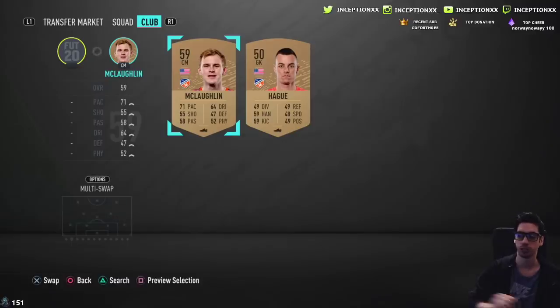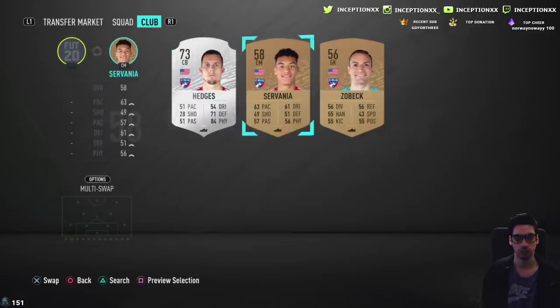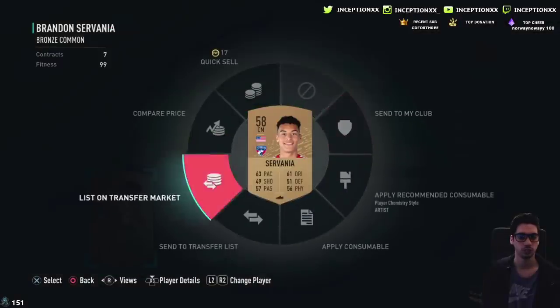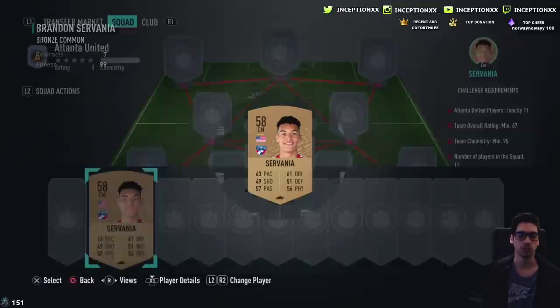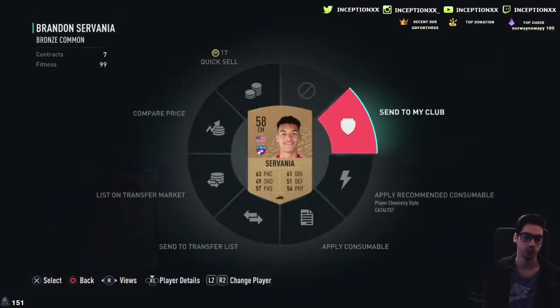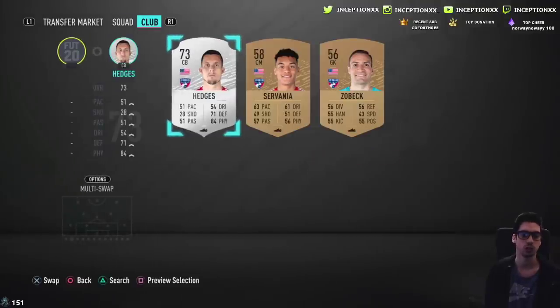For me personally, I'm probably going to sell these cards. FC Dallas — I think each one of these guys are sellable. So let's see how much they cost now. I think it's mostly the silvers because it requires a certain team rating. So this is a 58 — 58 doesn't really help. I think it's mostly silvers, but then silvers I don't really open packs for.